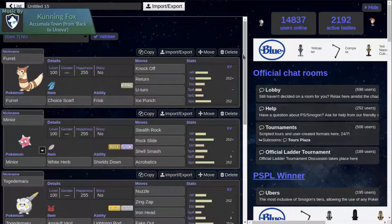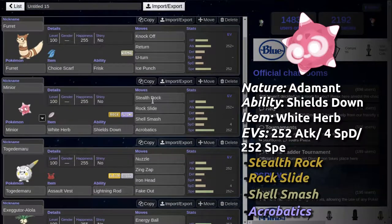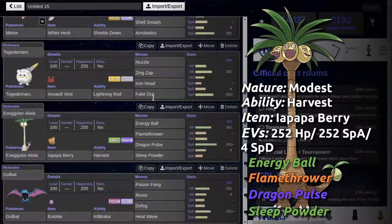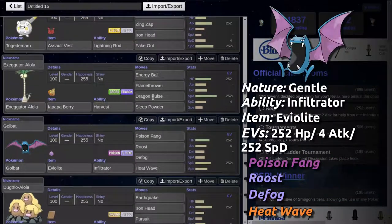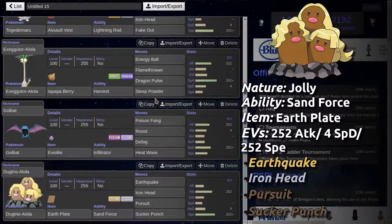Hello guys and welcome to an Inu Shodown live featuring Furt. I'm going to quickly go over our team. We have Furt with Tracegoth, Minior with White Herb, Togidomaru with Assault Vest, Exacur Alolan form with Iapapa Berry, Golbat with the Eviolite, and Dugtrio Alolan form with Earthplate.